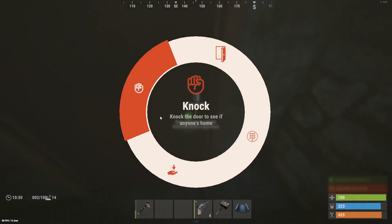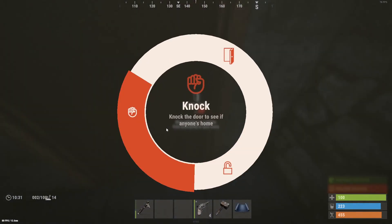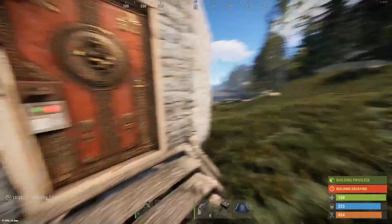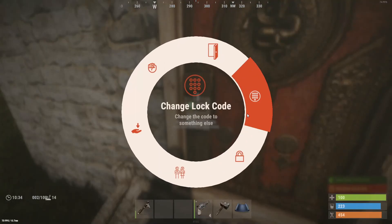When you put the code lock on, make sure you set a code. After that, it's locked. You see the red indicator and you know it's safe — you can open it. Anybody that doesn't know the code and tries to enter it will get zapped.